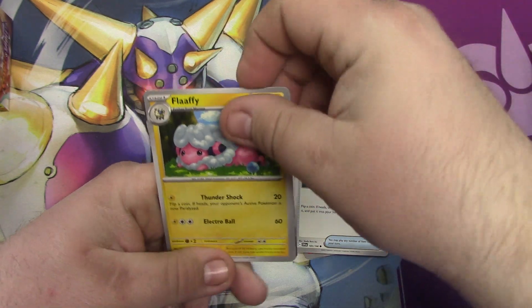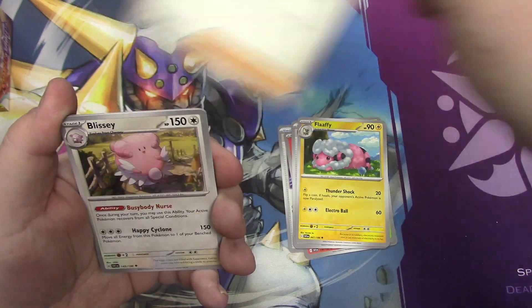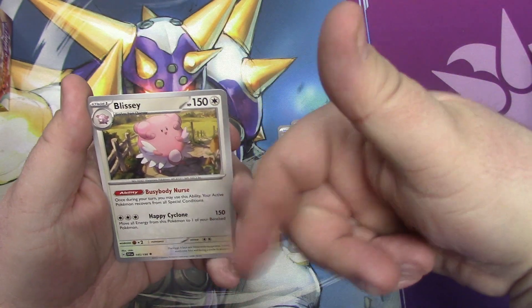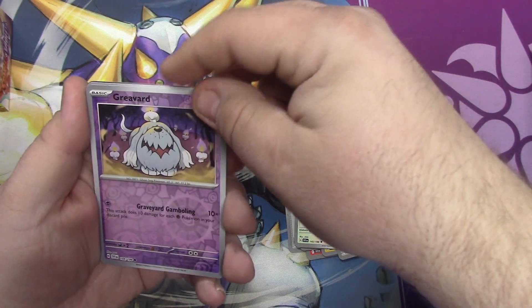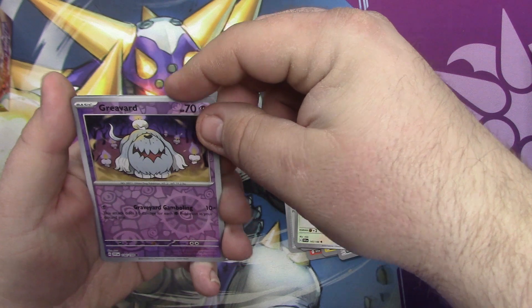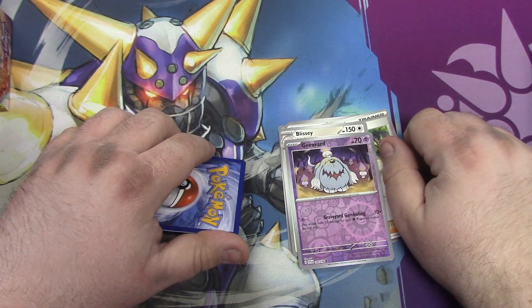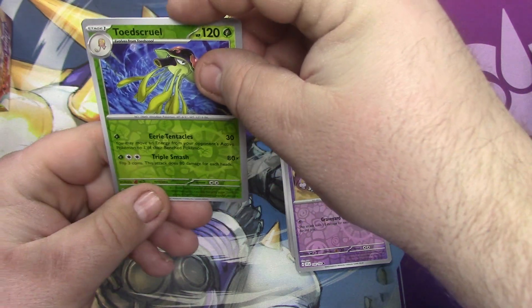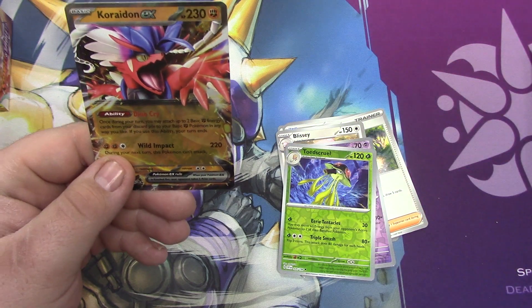Shake that Flaffy Taffy. This one in the back — Youngster — something really good coming up. Blissey — Blissey's cool, I never had a problem with Blissey. Oh nice — Graveheart holo. And ooh — Crydon EX! They go with your Crydon. I got Crydon EX!